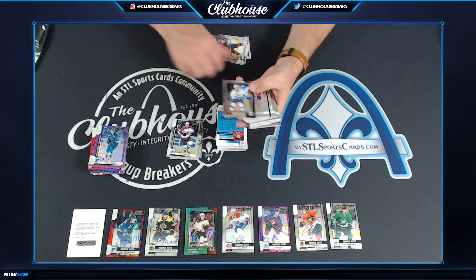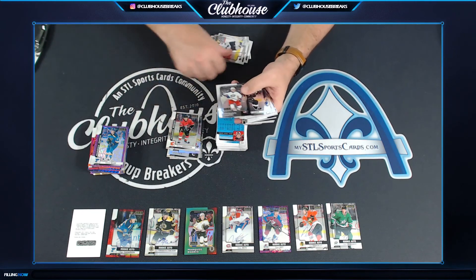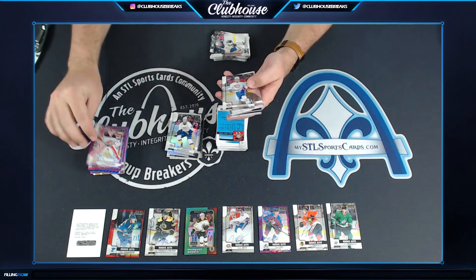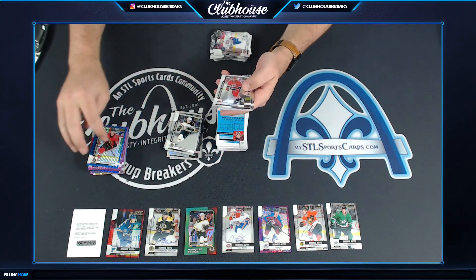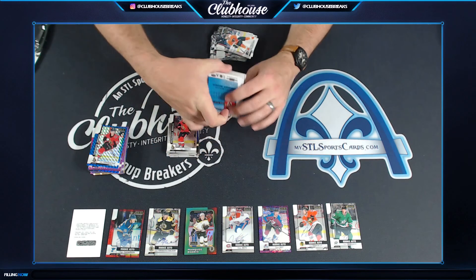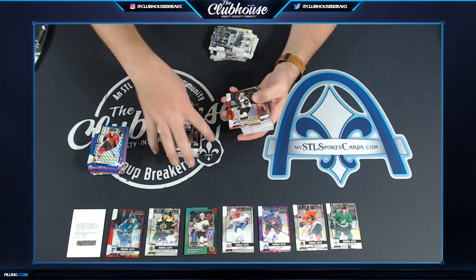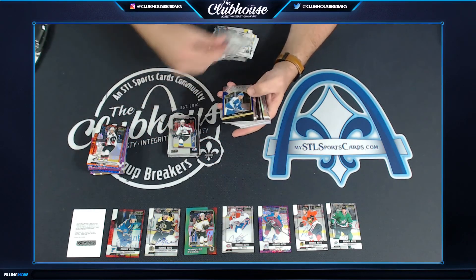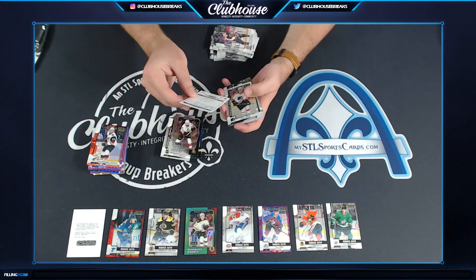Here we go — that's the Retro Rainbow. Cory Schneider for the Devils, Violet Pixels. Alex Fermenton, numbered to 99, Blue for Ottawa. For Arizona, Oliver Ekman-Larsen at 25 — Jerry, Orange, OEL! Miko Rattin to 149 for Colorado.